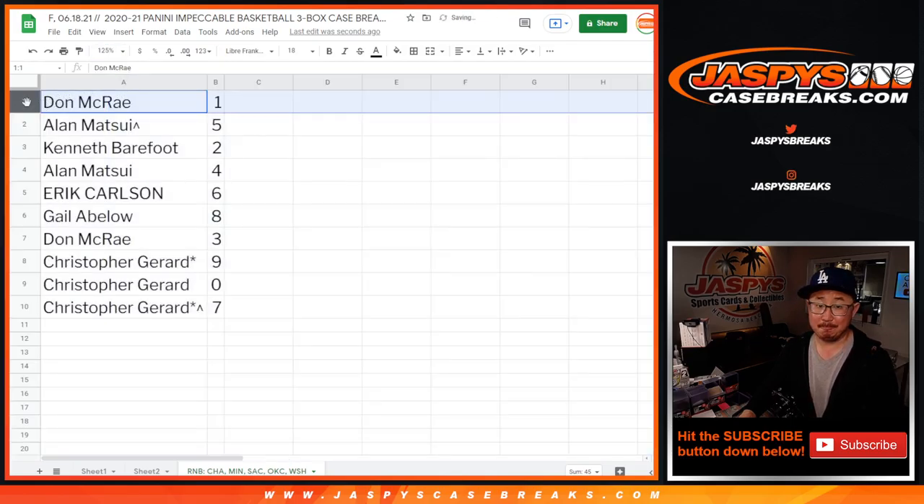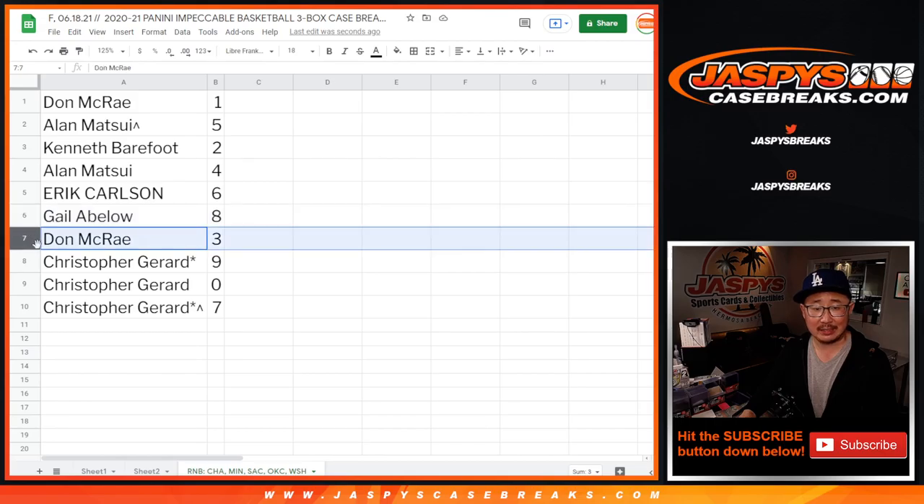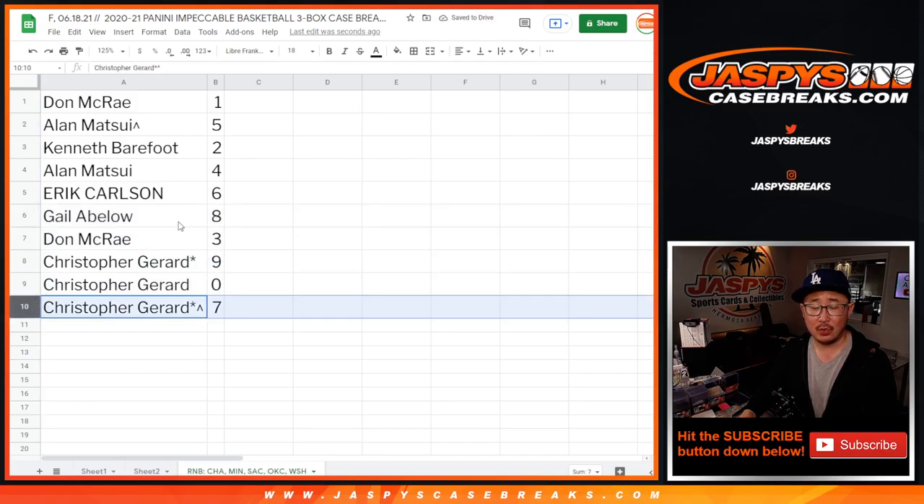So, Don gets number one. Alan with five. Ken with two. Alan with four. Eric with six. Gail with eight. Don with three. And Chris with the rest — nine, zero, and seven.